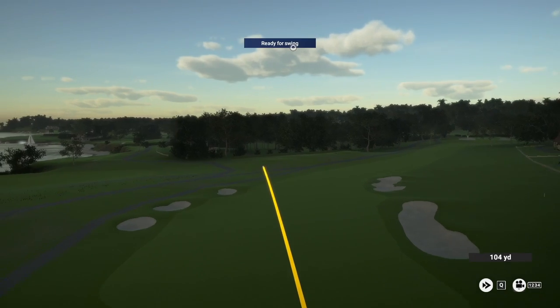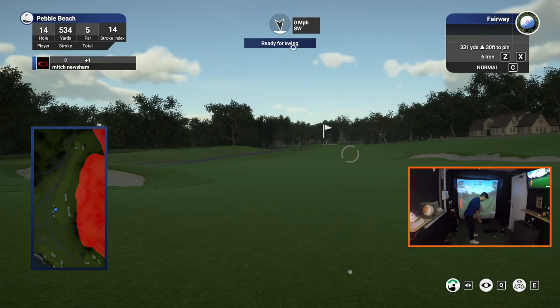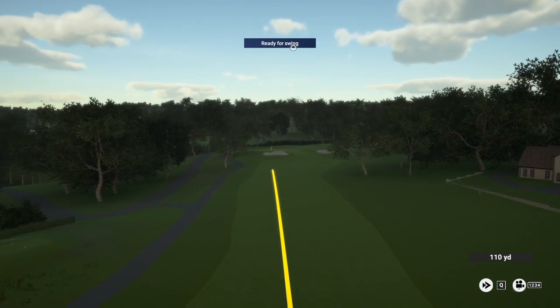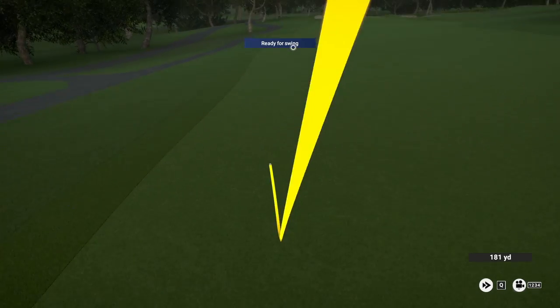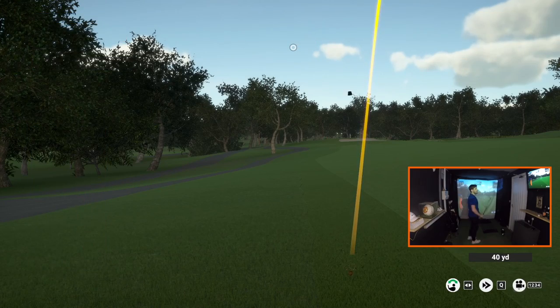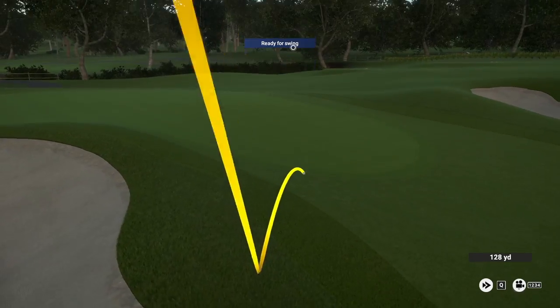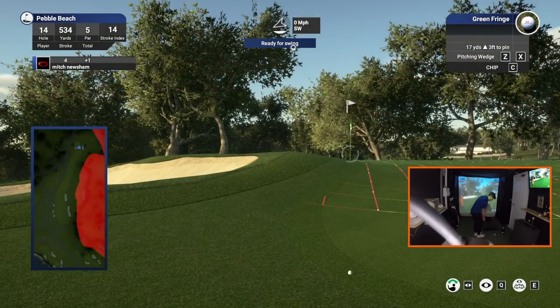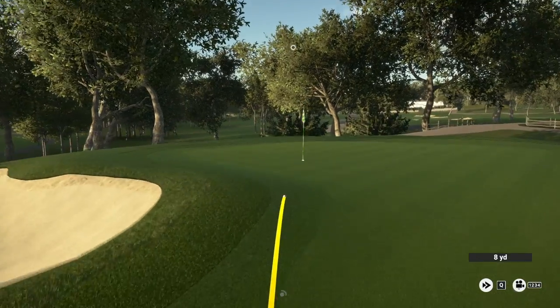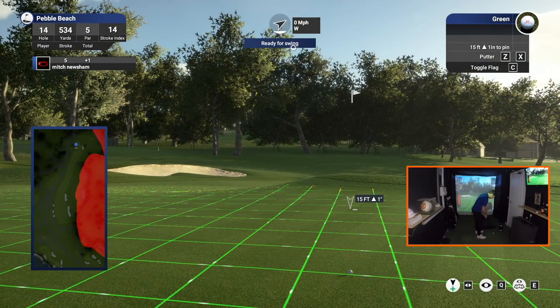A dodgy tee shot on the par five 14th was made to look all right by the very forgiving and wide fairway. The second shot also pulled a little and ended up in the rough, leaving a tricky approach to a shallow green. My approach wasn't that good and I left myself an awful chip coming over the lip of the green. I thought I played it as well as I possibly could and had another 15-footer to sink to stay at one over par.